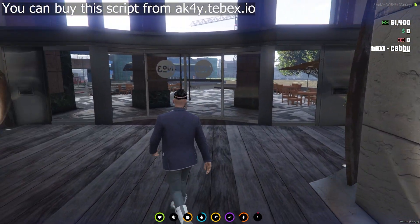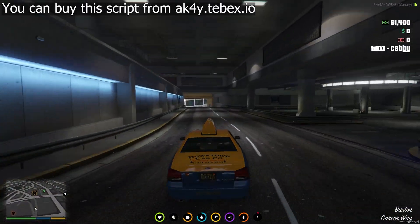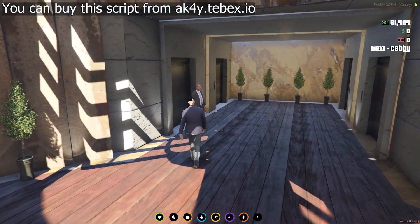You can choose one of the jobs suitable for your level from the left side and start working immediately. You can earn EXP rewards by working a job, and you can work in better jobs by increasing your level.